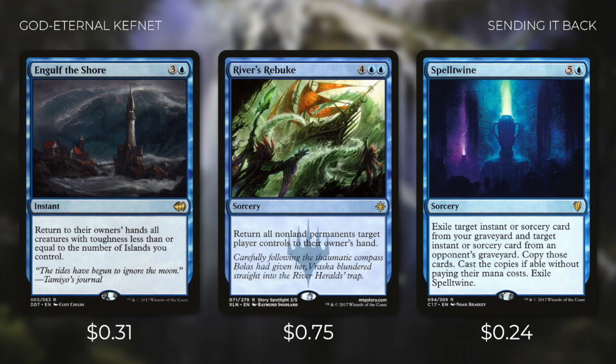Engulf the Shore is a fantastic bounce spell that can bounce pretty much every creature back to their owner's hand. River's Rebuke can return all nonland permanents one player controls back to their hand. And Spelltwine provides us with an incredible amount of value, allowing us to cast an instant or sorcery from our graveyard and an opponent's graveyard too. If we happen to draw these as our first card in a turn we can cast a copy for 2 less, and still have the original to cast again when we need to. Even with a budget restriction we can still make this deck very powerful. God Eternal Kefnet definitely has a very unique ability and I'm excited to build around it.